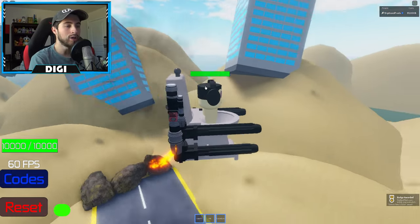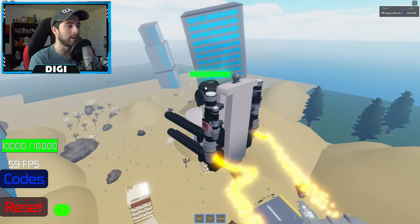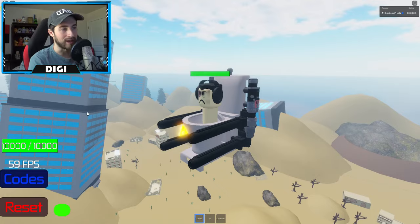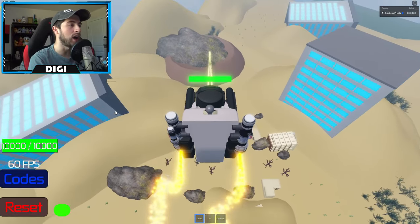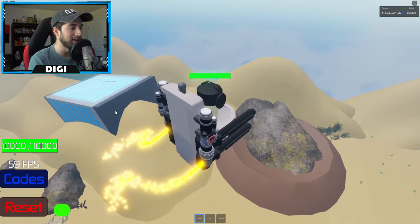We've got health bars, which is pretty nice. We're also spawned in the wasteland - nice and warm. Alright, we've got lasers over here. Oh look at that, it looks like a giant bowl of dookie!